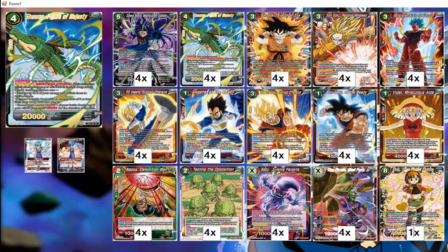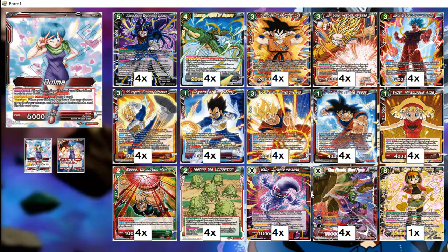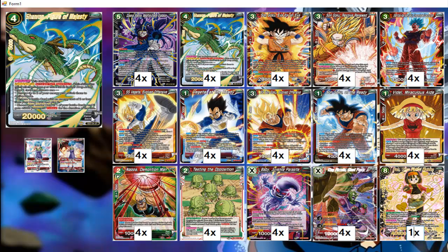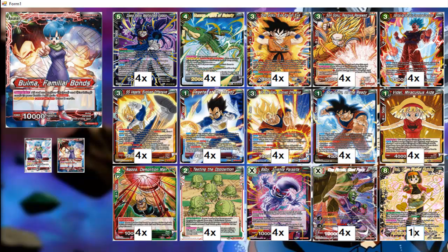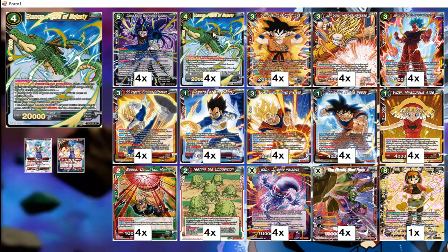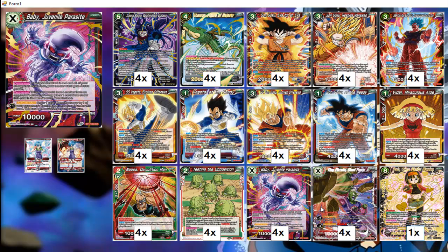Especially if you have Shenron in play and haven't awakened your leader yet — once you do the whole playing your Piccolo, let's say you have eight energy, you pay four to play it so he has four markers. Then use Shenron Figure of Majesty to untap two energy, and use your leader's awakening ability to untap two more energy. You have eight energy in total, then you can pay four red and four of anything and do four damage. So if you set it up right, by turn eight you should be able to do four damage.